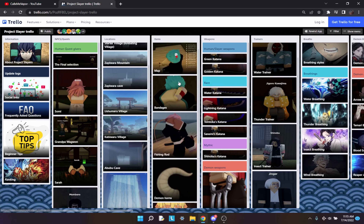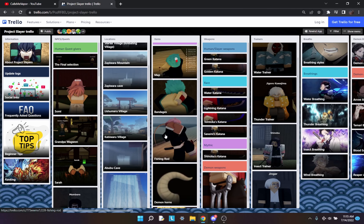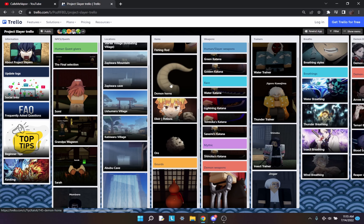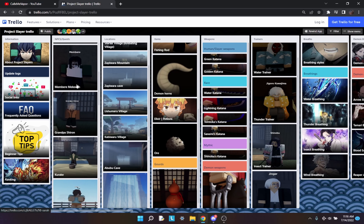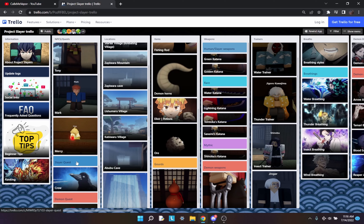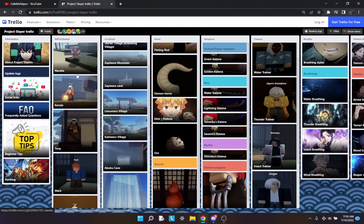You're going to want to quickly review the items as well because there are a lot of items. Mainly look over the gourds and what they do, the map and what that does, and if you want to, you can look at the oars. Next we're going to go to the NPC quests — you're just going to want to quickly review all of these because there are a lot of NPCs in the game off of release at least.